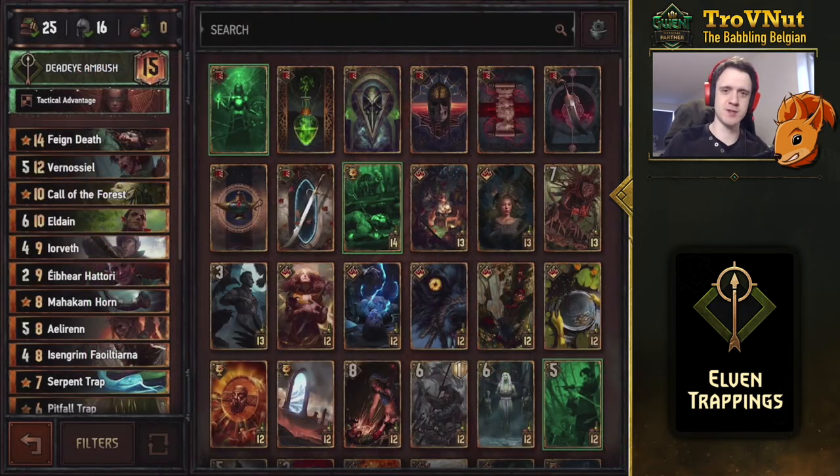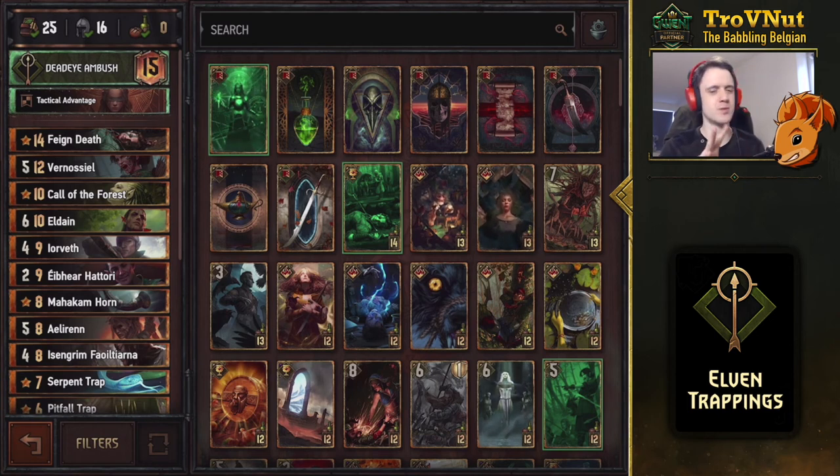If you have Isangrim as well at the very end you can boost that entire board by one. Even without some of the cards we just used, this deck is still very powerful. But Eldain, as you saw, is the crux of this deck — he gives you a lot of extra points from transformed traps and generates many elves that trigger Vernosiel, Isangrim, and Fortuna, which is just incredibly powerful. We didn't even use Mahakam Horn in this match, but we used most of the powerful cards. With Call of the Forest you have more consistency than you'd otherwise have.